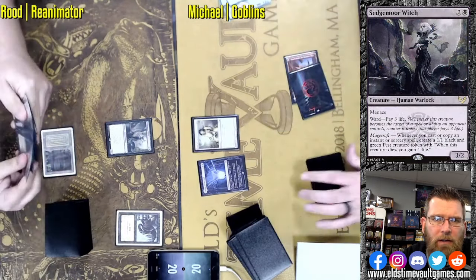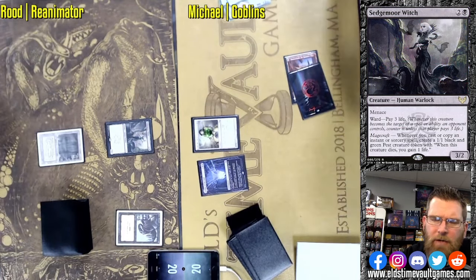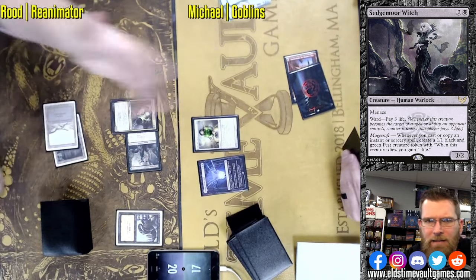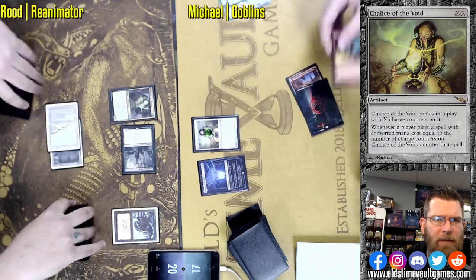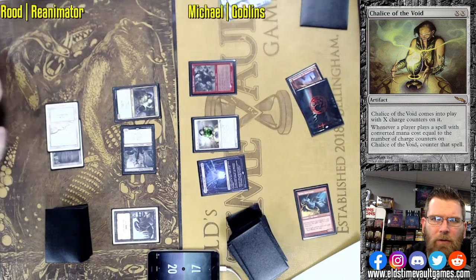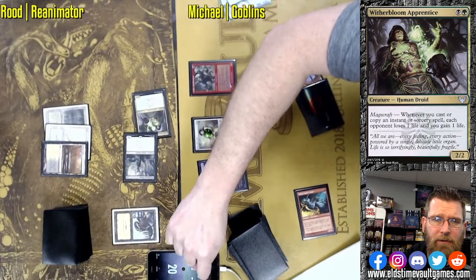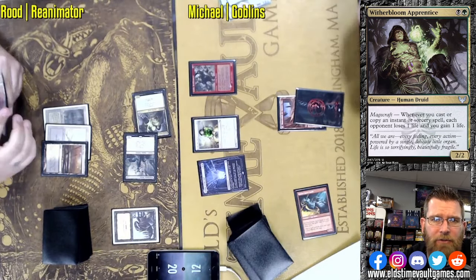However, Rodney actually has the pivot ready to go. Leyline is going to shut off the graveyard, so Rodney is just going to have an exile pile this game. Sedgemoor is one of the pivots possible for this deck — I'm not sure what the best pivot is, but this one at least has synergy with the rest of the plan, in terms of bringing back a Sedgemoor or Witherbloom Apprentice. Witherbloom Apprentice along with Sedgemoor represents a very real clock — it looks like a clock out of a draft, but this is a real clock: 5 damage a turn, at least.